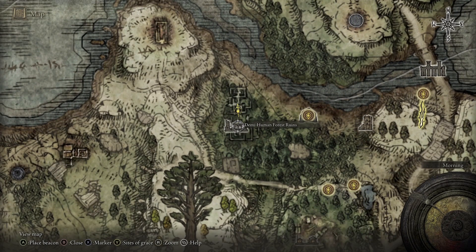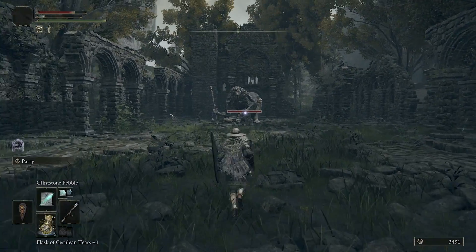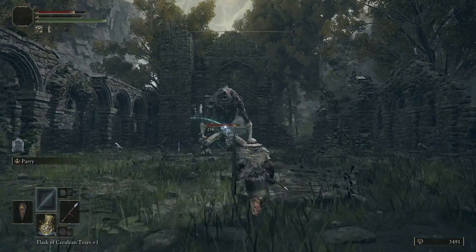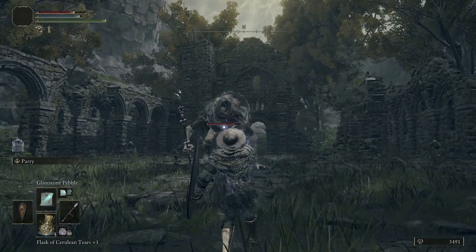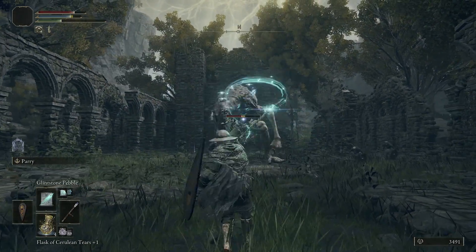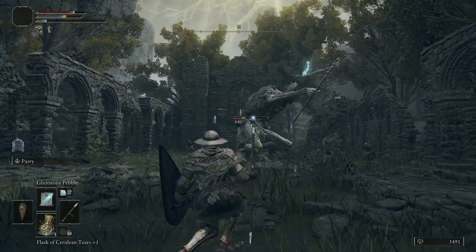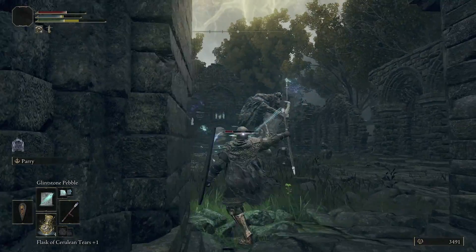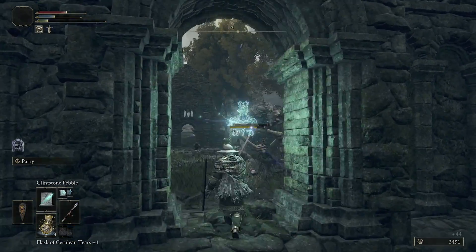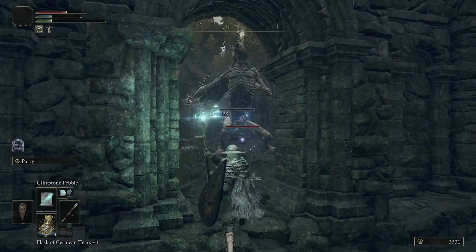If you head south you'll find a place called the Demihuman Forest Ruins, and inside there's a mini boss — it doesn't really have a big health bar — but you just kill it and you'll be given the Demihuman Queen Staff as well as a Crystal Burst spell. The spell's pretty rubbish but the staff is fantastic.